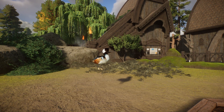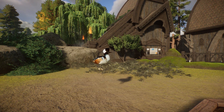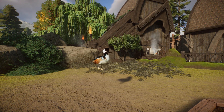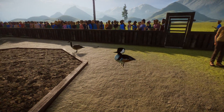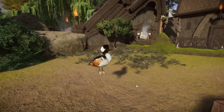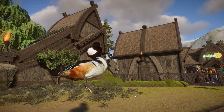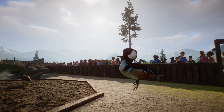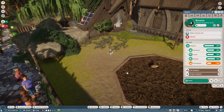Hello everyone and welcome back to Planet Zoo and our marvelous modded map here in Redwood National Park. I think we're actually going to have a little bit of a problem with our new ducks. I don't think that they're quite working the way the mod is meant to. Our Harlequin duck is currently just floating in the air, staring into the sky, and he's not really moving much.